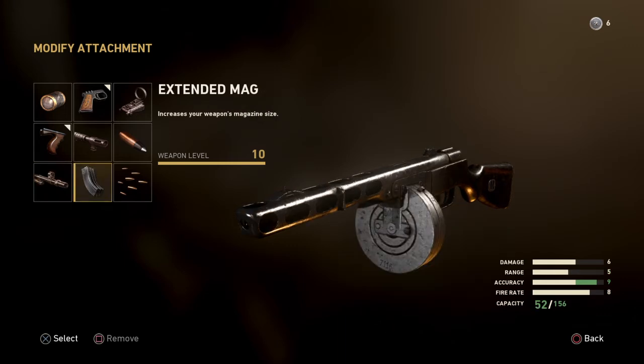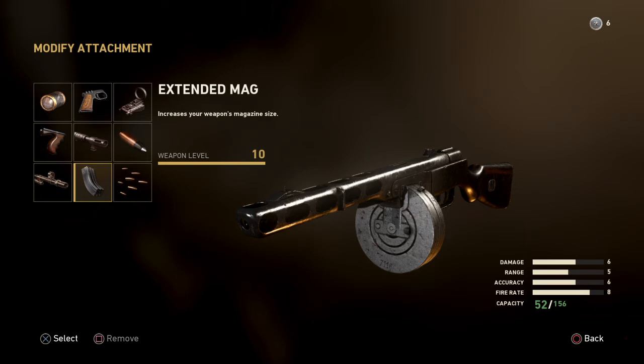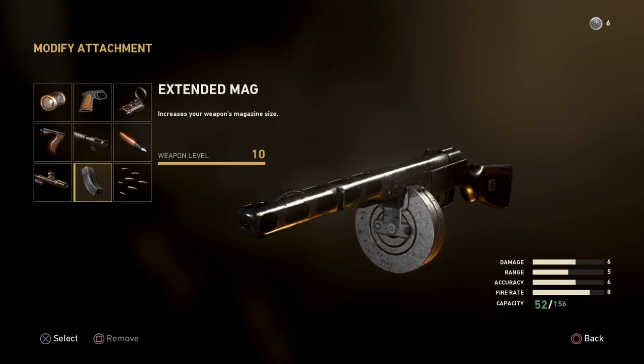Extended mag does not add to the functionality of your gun — what it does increase is your weapon's magazine size. I would not use this and sacrifice a grip or a quick draw, because you can only use two attachments anyway. I wouldn't see myself using an extended mag. I don't think it would be a wise choice to sacrifice grip, which is a must, for extended mag. But if that's your play style, let me know in the comments below and we can talk about it.